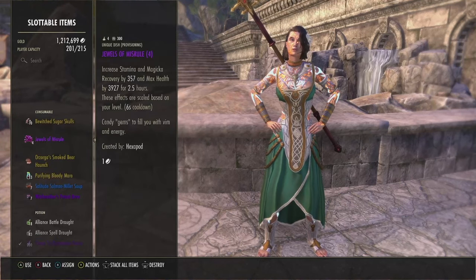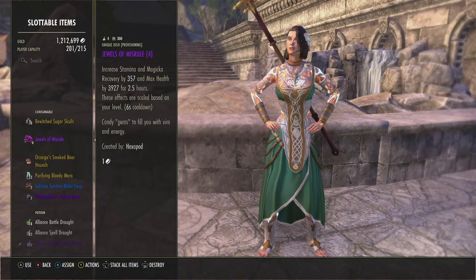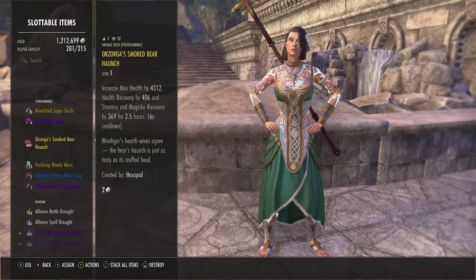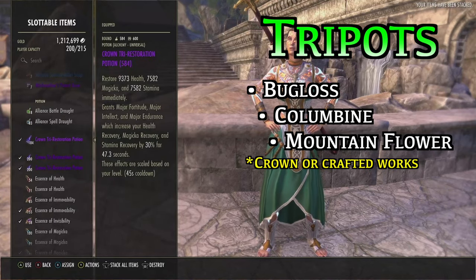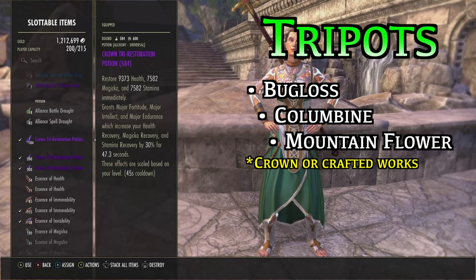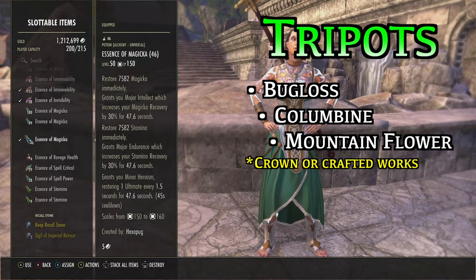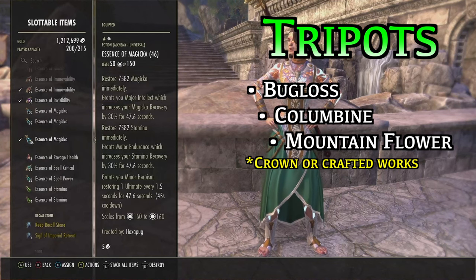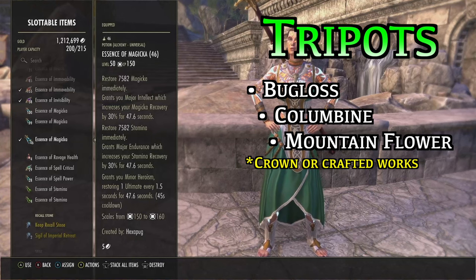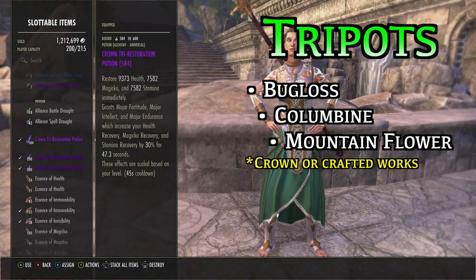For food, we run Jewels of Misrule — the same purple food is perfectly fine, giving lots of max health and recovery. If you have deep pockets, Zacaela's Smoked Bear Haunch gives about 400 more max health and slightly more recovery. For potions, simple tripods: gives a burst of health, Mag, and Stam. You can craft them or use crown tripods. But if you're a true baller and want to push DK to the limits, run Minor Heroism potions — same as tripods except instead of the heal you get Minor Heroism (1 ultimate every 1.5 seconds). They're very expensive, but they push the absolute limits of DK. Tripods are perfectly fine though, and that heal can save your life.